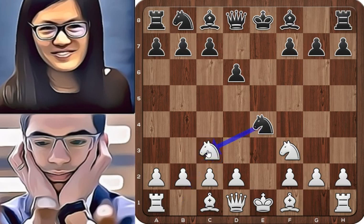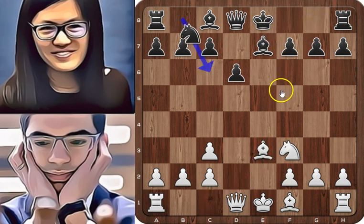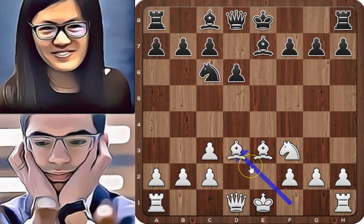Black took on c3 and white recaptured with the d-pawn. Black continues with Be7, a developing move, and it seems that black wants to castle short. Be3 and Nc6, Bd3 — the last minor pieces developed — and Be6.